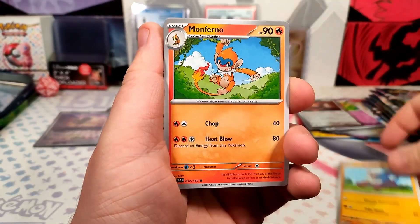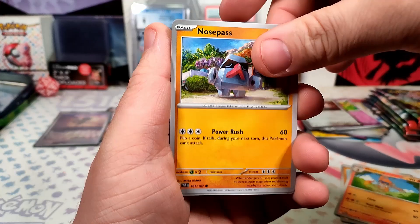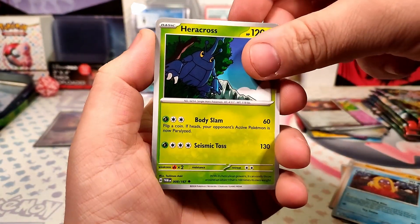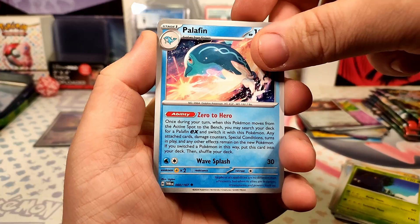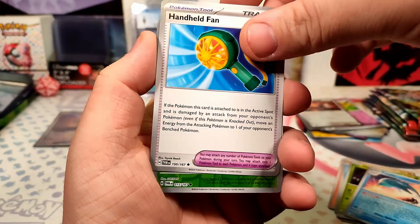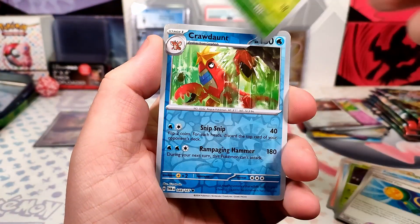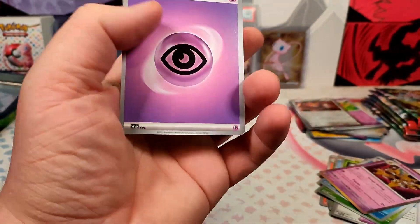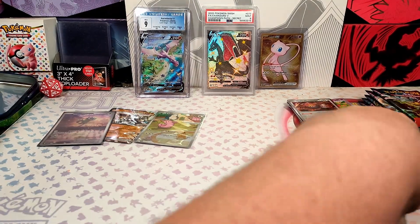Pack: Growlithe, Monferno, Nosepass, Jynx, Heracross, Palafen, Handheld Fan, Thwacky, Crawdaunt, Alakazam — into the Psychic Energy — Empowering Alakazam.